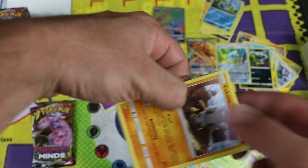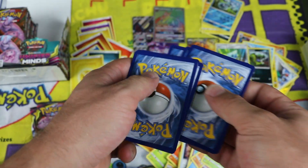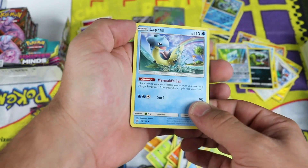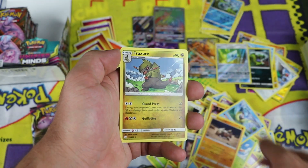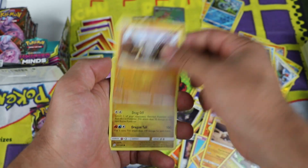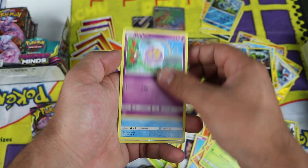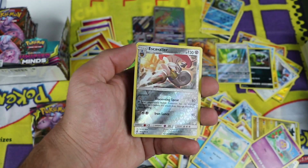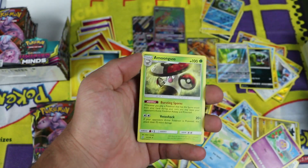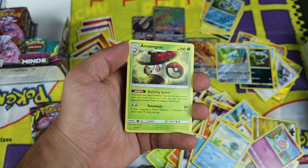The right half is a pretty good right half. No doubt. Next pack: Lapras, Relicanth, Fraxure, Cubone, Druddigon, Shroomish, Drifloon, Surskit. Escavalier reverse rare — something I have, I've seen it before. Amoonguss, Amoonguss reverse rare.